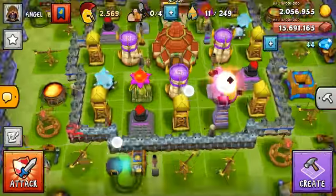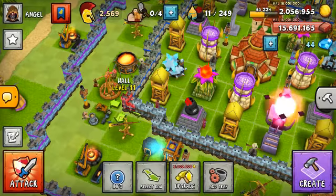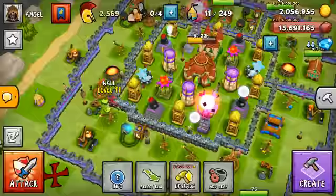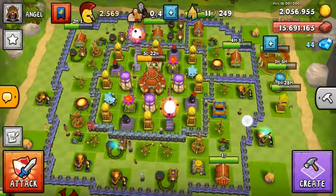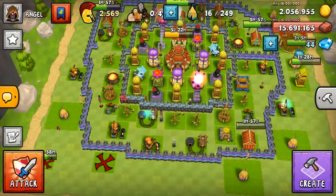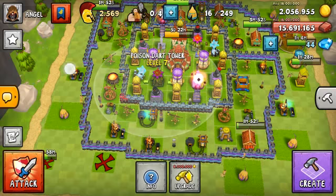There is a new level wall — instead of level 11 being the max, it's now level 12 for 3 million. There is another wizard spire, a fourth one, which I'm building on the side. Another archer tower, and upgrading your town center to 16 will unlock another abyssal spire and another poison dart tower.